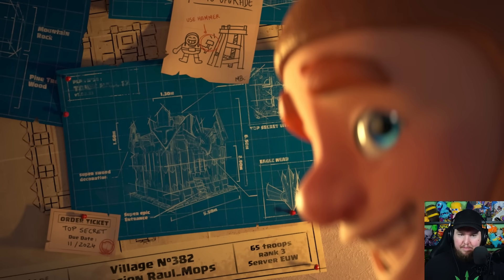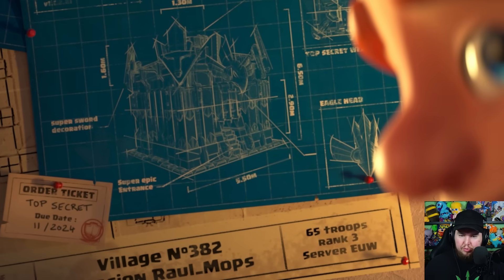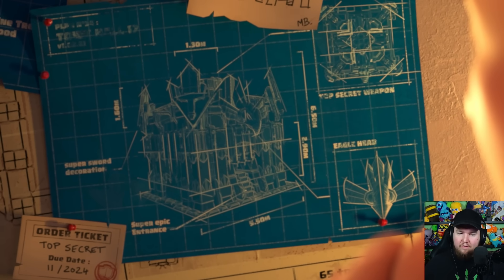Besides the builder turning around, there's also mention of 65 troops, rank 3 server EU W, and a name like 'Raul' — lots of interesting details in there. It also talks about the dimensions and the eagle head. In a past Q&A, Stewart mentioned possibly merging the eagle artillery with the town hall, so maybe we're seeing that come to fruition here.